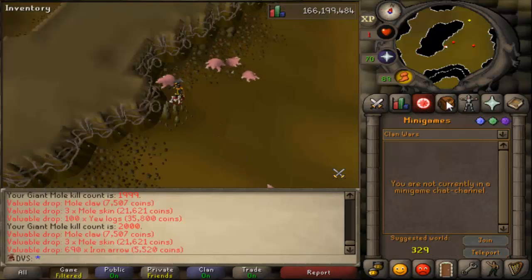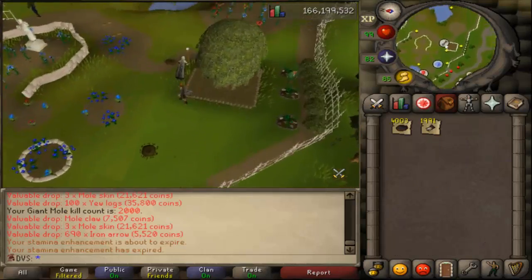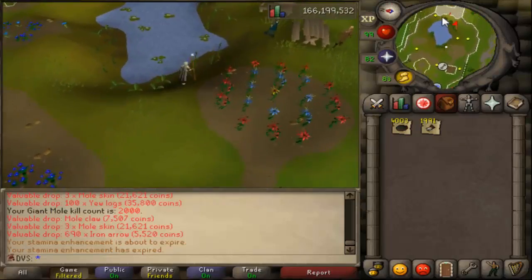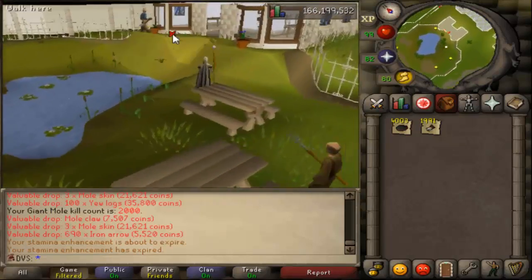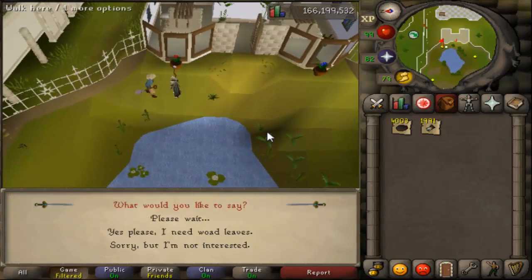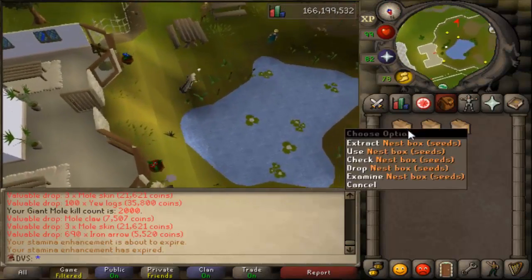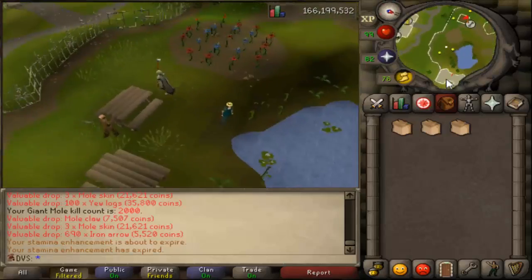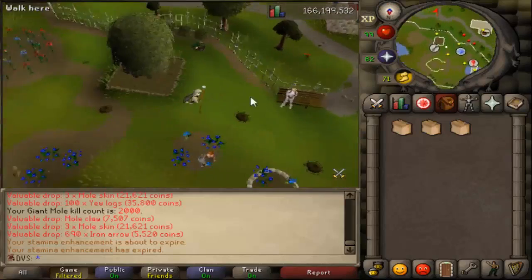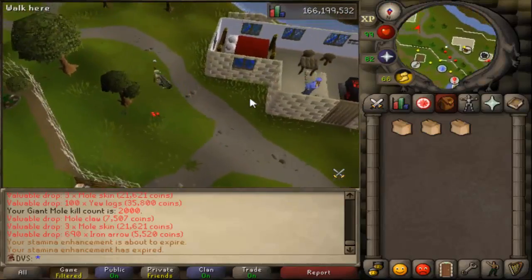2,000 kills completed guys, I made it without dying! Now it's time to go and trade all of these claws and skins in to get some bird nests. If you don't know how to do this, you can take all of your noted drops to Wise and the gardener in Falador and select an option to get all the mole parts into boxes — you'll get seed boxes, empty nest boxes, and ring boxes. You kind of have to pray that you get a lot of nests, because sometimes you can get screwed by like 30 or 40 percent rings.